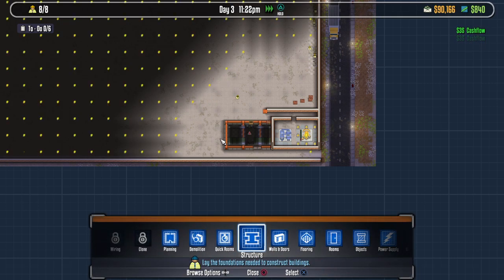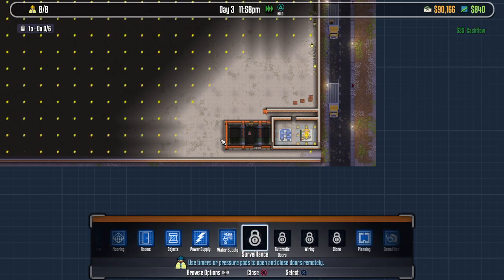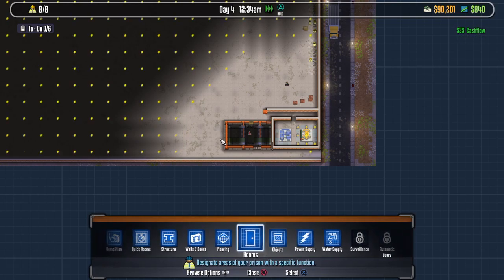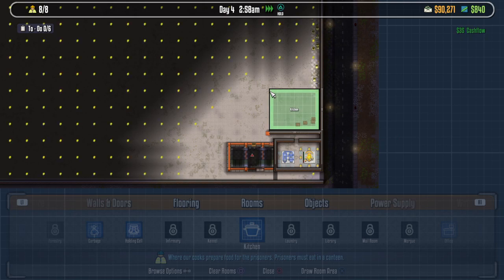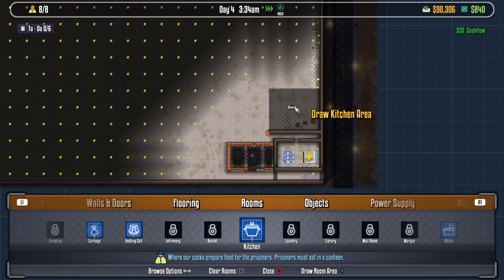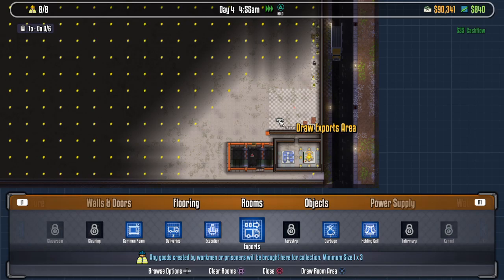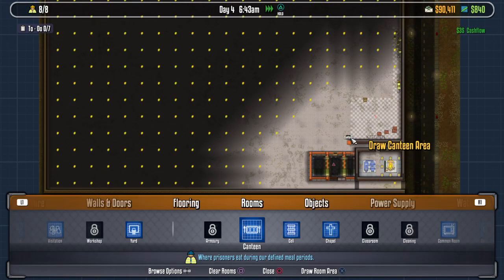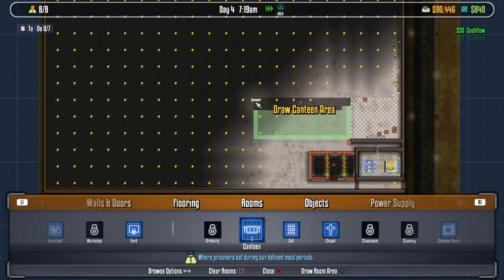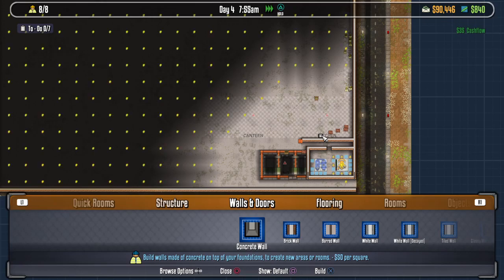What do they have set up for our kitchen? There we go - kitchen. I guess I should move the garbage and deliveries. Our kitchen doesn't need to be horribly large - I'd say ten by twelve. And we're also going to need a canteen. The canteen is going to be pretty decently sized. Let's set up floors and walls and all that.